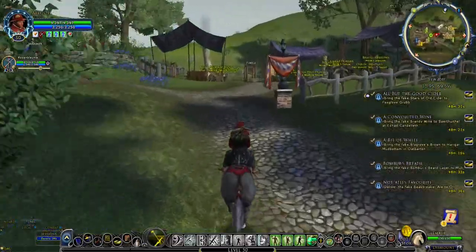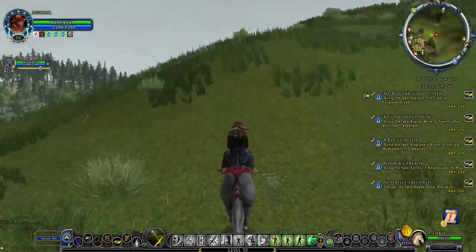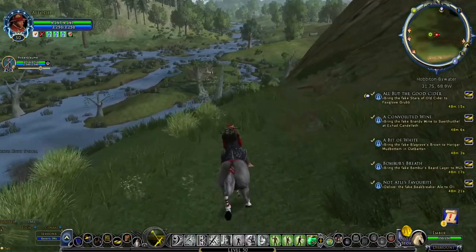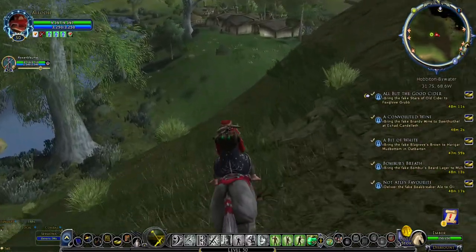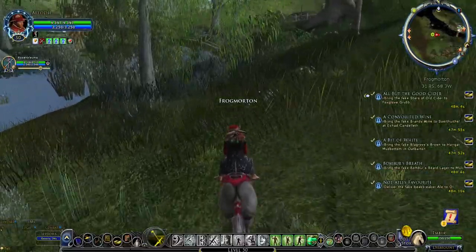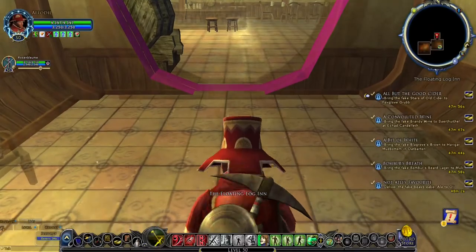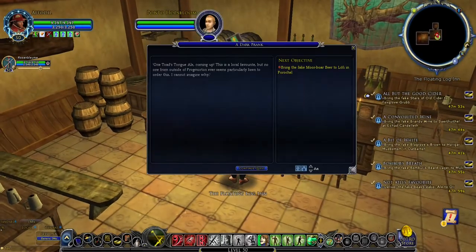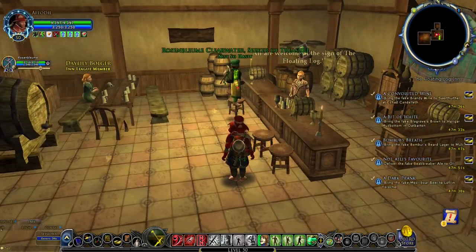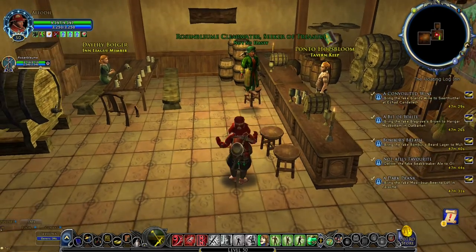From here, ride to the Floating Log Inn in Frogmorton. If you are comfortable going off the road, you can ride around the north side of the hill and save about 7 seconds of travel time. In the Floating Log Inn, talk to Ponto Hopsbloom to collect your fake Moorbore Beer for the quest A Dark Prank. Now the hunter can guide to Esteldin.